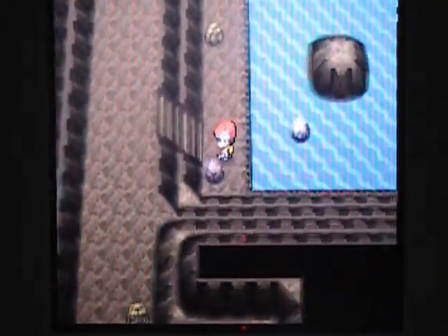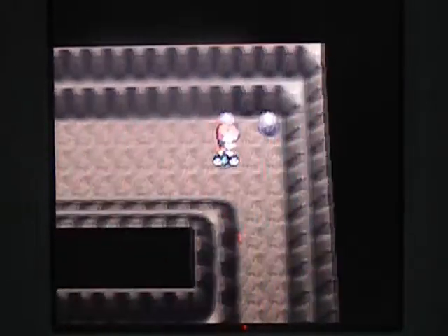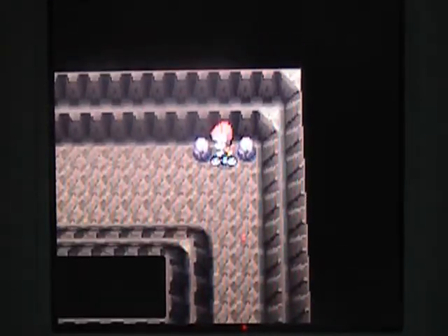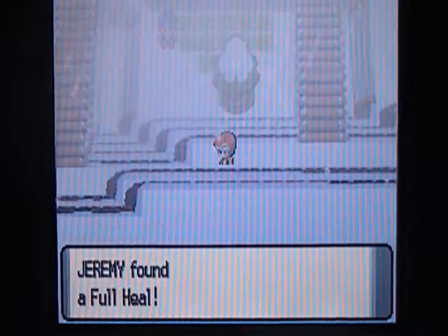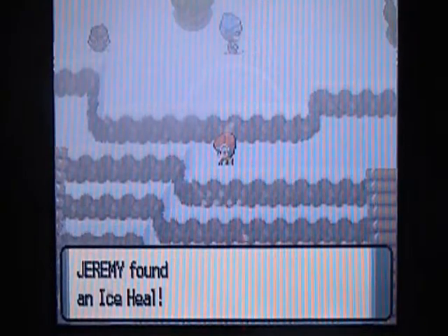Yeah, now we can exit this part. Just hop on your bike and come up here. There has to be something here — nope. Now we can exit into a snowy area. And a full heal right there. And an ice heal right there.